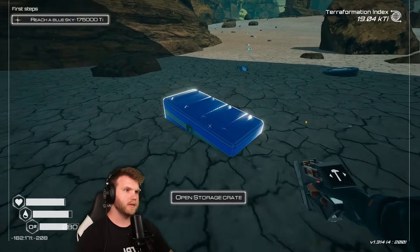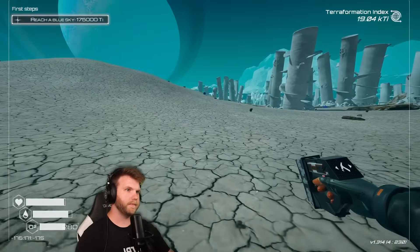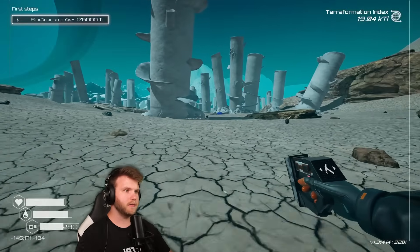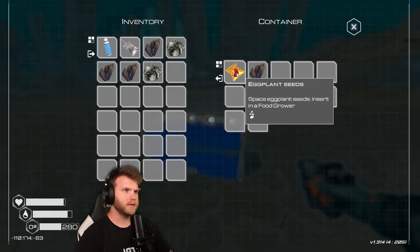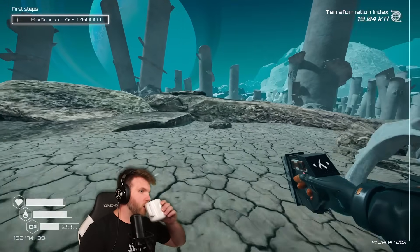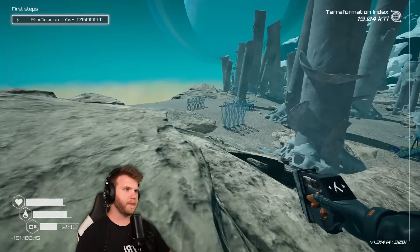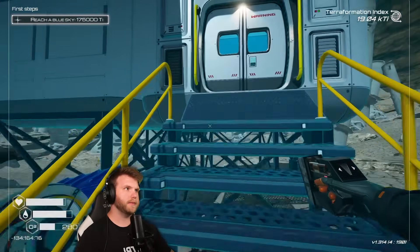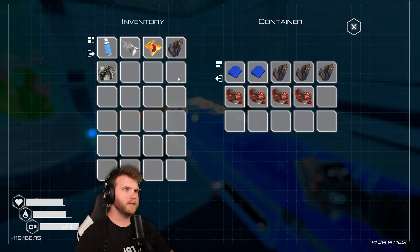Looking for cobalt — nope, just magnesium and more magnesium. Let's just grab these and break them down, because they aren't helping me at all. I don't have an oxygen thing on me, which is cobalt — which is ironic. Let's see what's in here... I can't remember what was in here. There we go. Let's break that down.